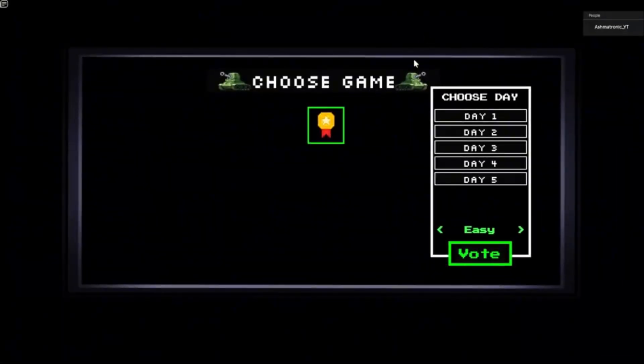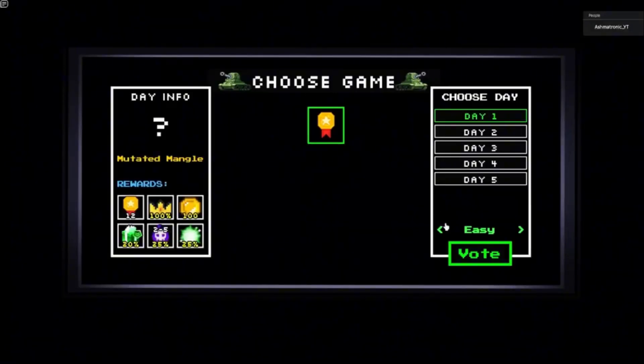Okay everybody, so now you want to go to Choose Game, Day 1, Nightmare Mode. It is the quickest way to get XP, and you get 20 XP from it — you'll see how long it takes. You want to do Day 1 Nightmare because it's obviously the easiest, and Day 2 or other days do not give you more XP for some reason.